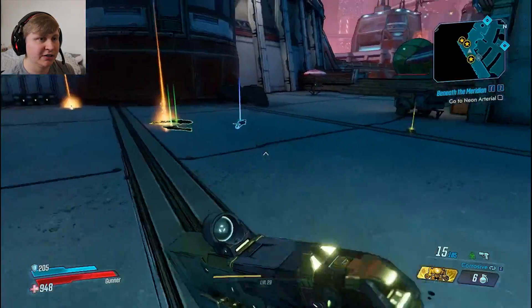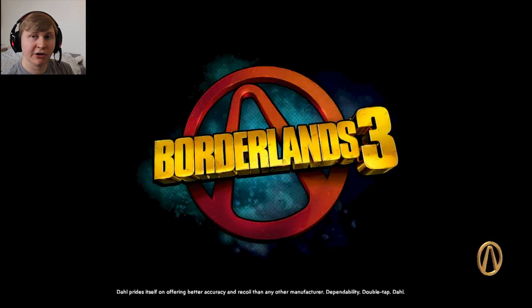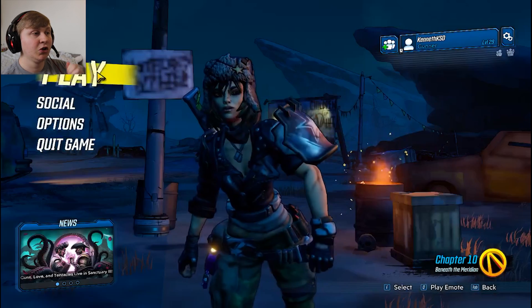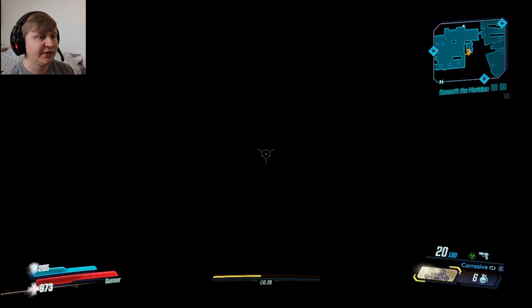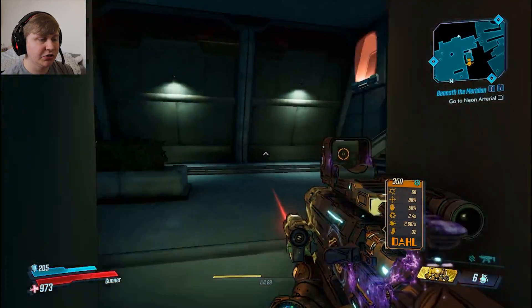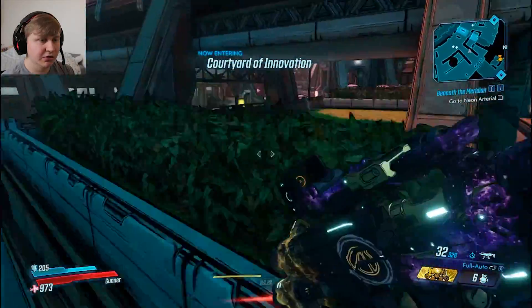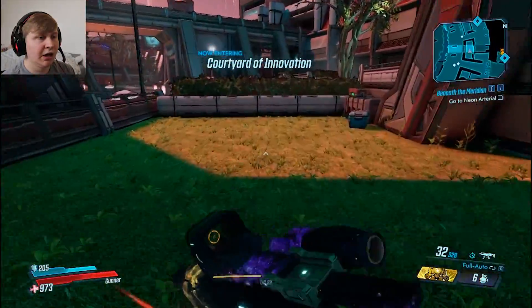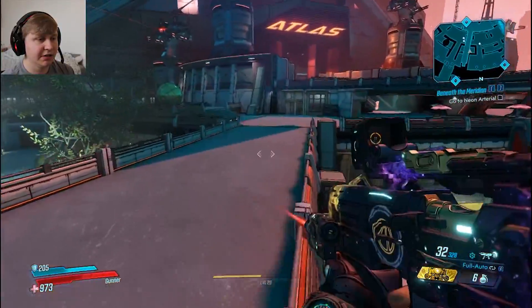I already have a bunch of these legendaries because I did a whole hour of farming these guys, so I'm just gonna exit out to the main menu and reload in. We're gonna be really, really close to the spawn area. Running to the spawn area takes about 30-40 seconds, and killing them takes about 10 seconds. Bada-bing, bada-boom, you get a ton of legendaries. If you have any speed multipliers, I would suggest using them. I have the Vanquisher, which makes my slide speed 20% faster.